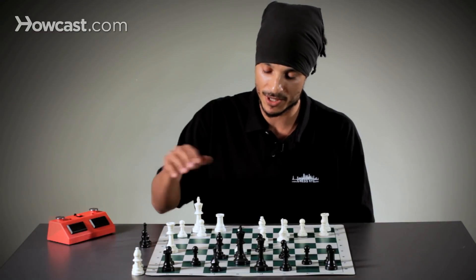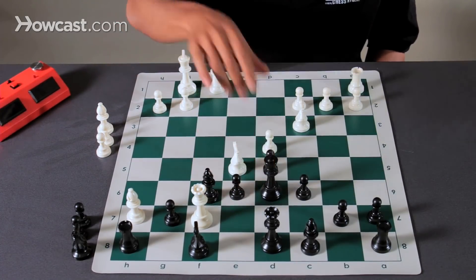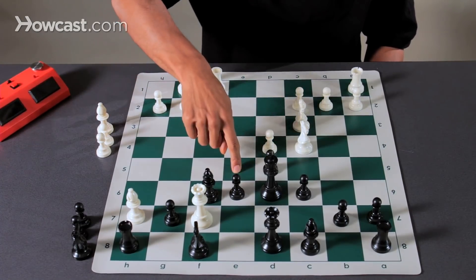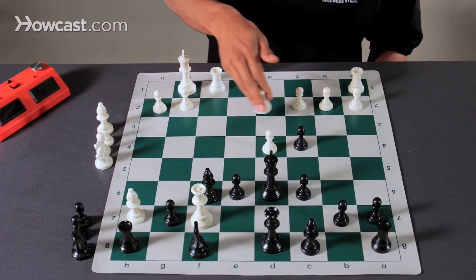So from this position — never mind quite how we got here — queen to F7, check. The king only has one move: D6. Now the series of sacrifices begins: knight to C4. The pawn is cutting off E5 and C5, so we have to take the knight, and then knight to E4.